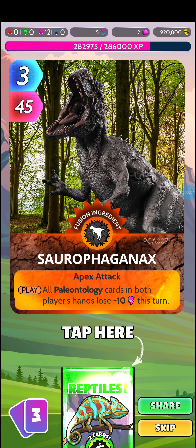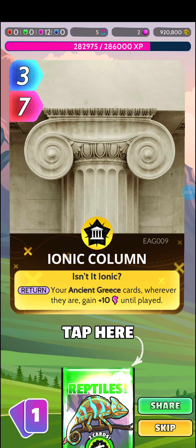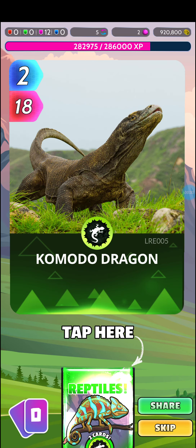Pack 1: Taurus Glorious, That Thing, Bushmaster, Ionic Column, Komodo Dragon.